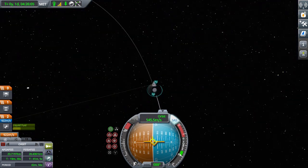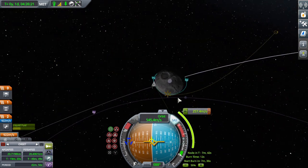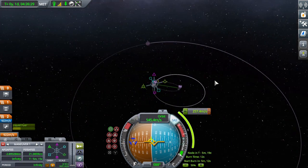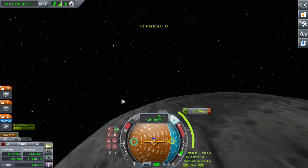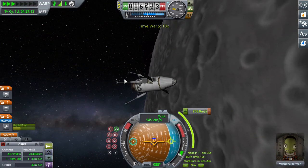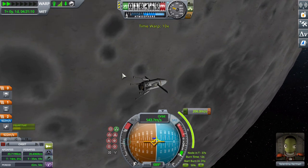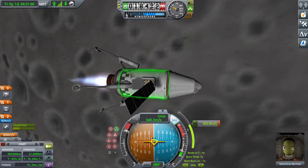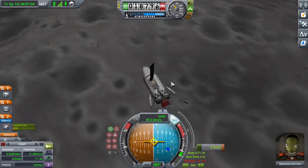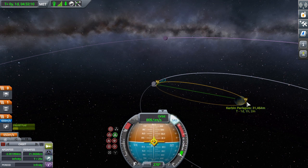Orbiting the Mun is basically the same as orbiting Kerbin, except your orbital period is slightly faster. Then you want to make a maneuver node — the goal is to leave the Mun on the part of its orbit that's still bright and not shaded. That's the Mun's retrograde axis. If you leave on the Mun's retrograde axis, your speed is subtracted from the Mun's speed instead of being added, so you can go back down to Kerbin and get a periapsis of about 40 kilometers. Perform the burn when your start burn time says zero, and if you overshoot, just burn retrograde to fix it.